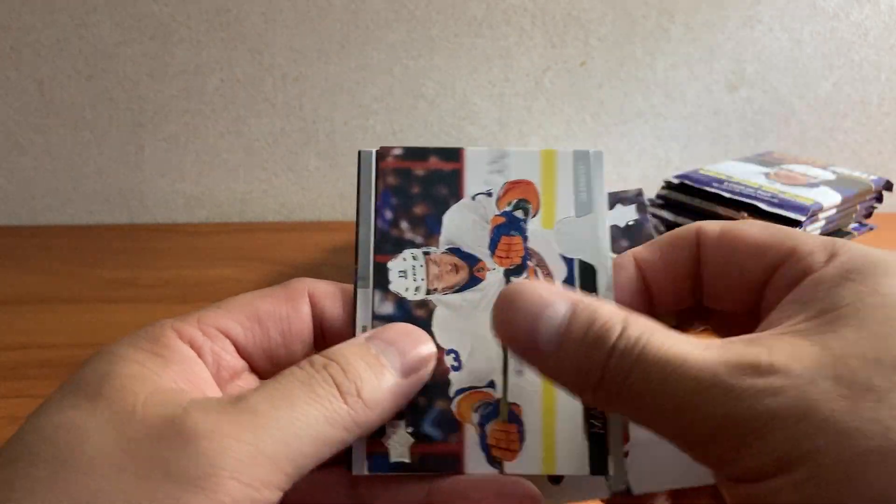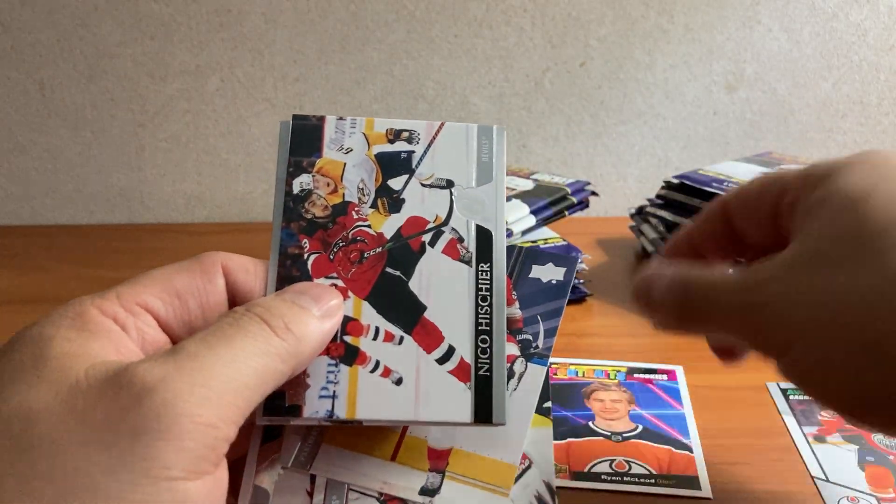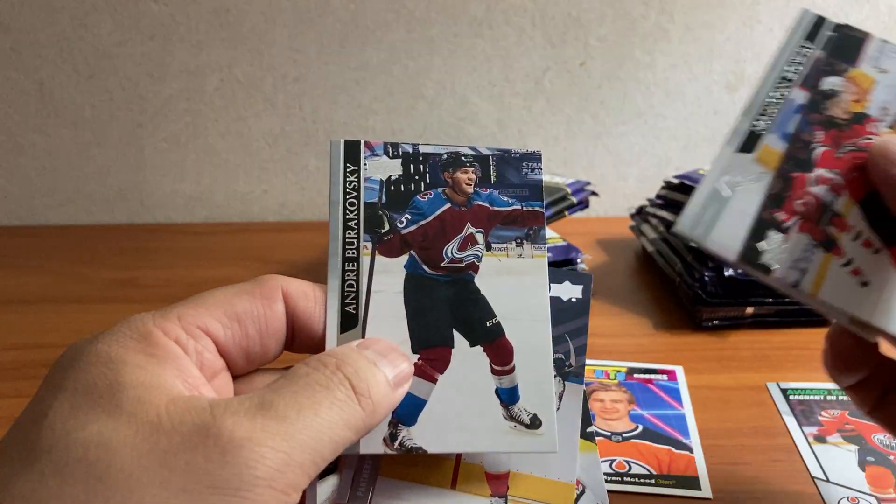Beckham-Arsson, Barzal, Nielsen, Hoffman, got a Ryan McLeod Portrait Rookie, Heischer, Bowie, and Burkowski.